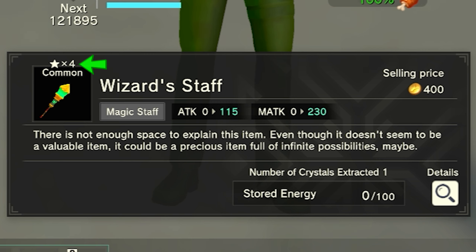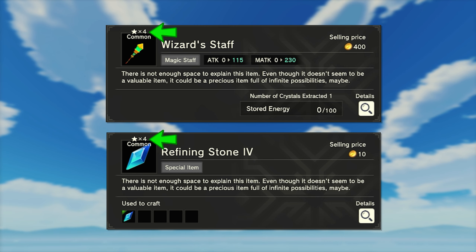This is the weapon's level. For example, here I have a wizard staff which is level four. So to refine my level four weapon, I'm going to need level four refining stones. To receive the level of refining stone that you need — in my case level four — I need to scrap weapons that are also level four.